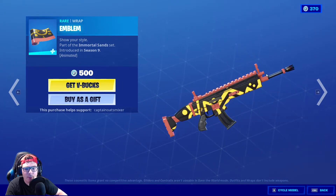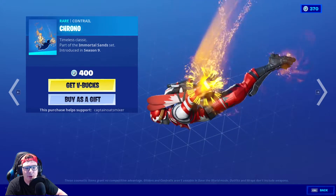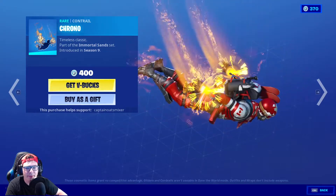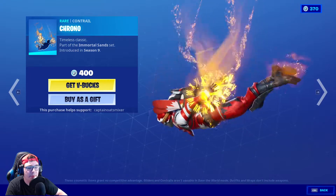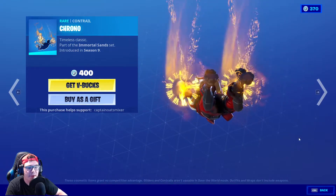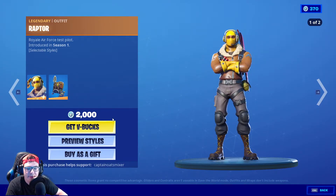Next up is the Emblem Wrap, which I think is a pretty solid wrap for 500 V-Bucks from Season 9. It's also animated — you can see the gold going right through it. Then the Chrono is the contrail for 400 V-Bucks. It's got a time-spinning, fire-effect kind of look — I think it looks pretty cool. For 400 V-Bucks it could be really good to have.